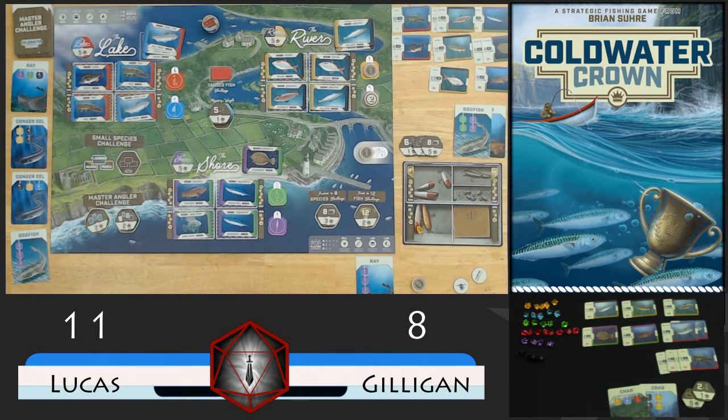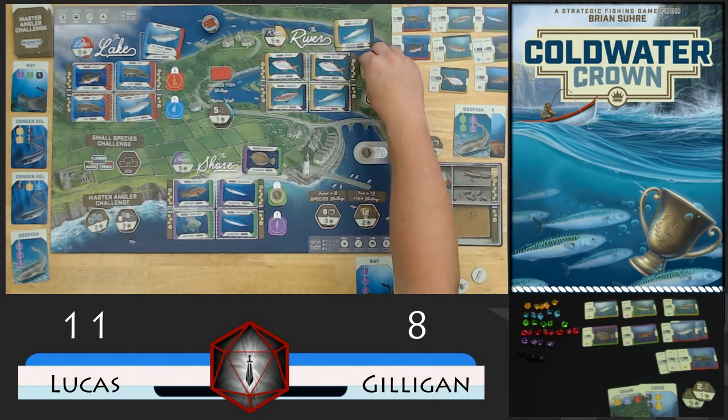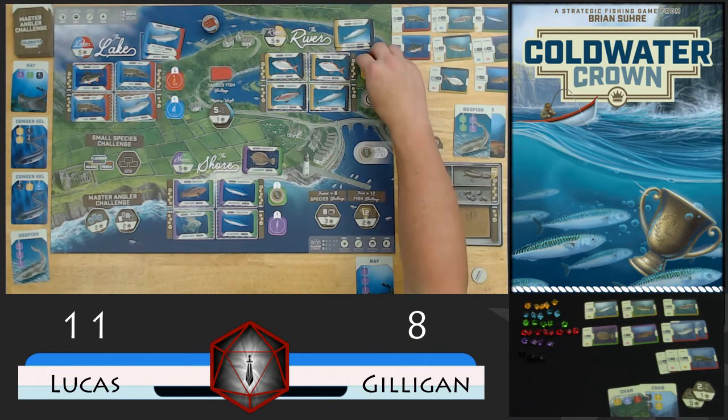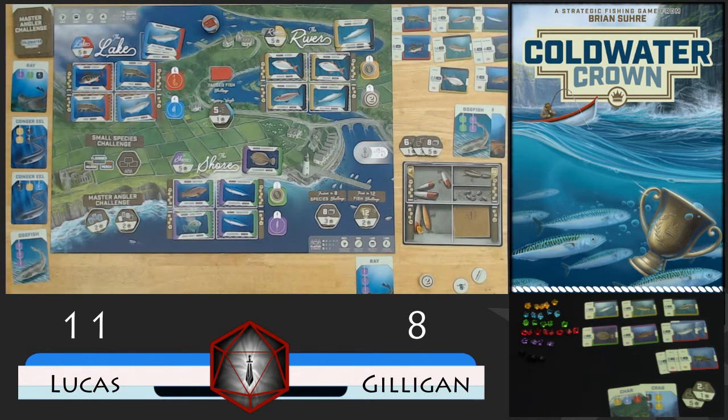That will bring us back to our turn. I can't put on red, so we'll go ahead and place on green. And then I'm going to pull yellow - which actually doesn't really do me any good there either. So actually I'm going to pull that one and fill up zone 3. And that will make it Gilligan's turn - he's still got more fish than us. And another red - we'll move this token up to red. Still too many to catch anything. I think that's all 9 of them out there now, so no more red is going to come up until the white shows up.